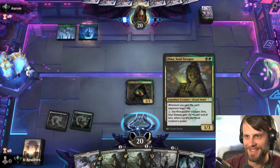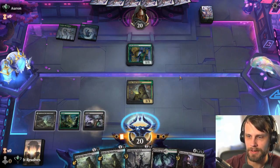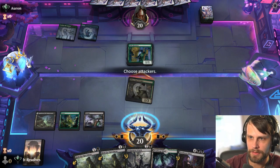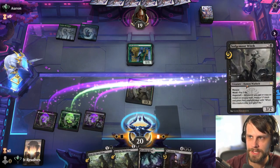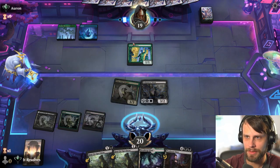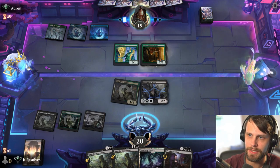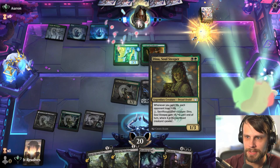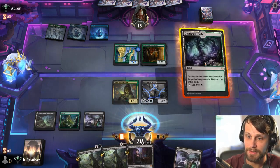We probably could have gotten away with it if it weren't for those Deathcap Glades. Let's go ahead and get Dina out and see what the opponent is up to. Now I'm kind of glad because that's a pretty reasonable draw. Let's attack in and play the Siegemore Witch. This is a pretty difficult-to-deal-with threat — they're going to have to take some life if they want to do anything with it. Next turn we're setting up quite a bit of extra value, at least that's the hope.